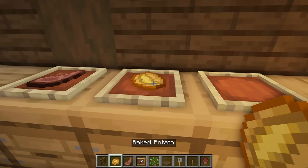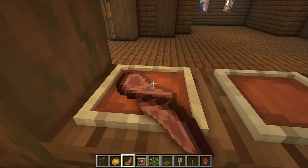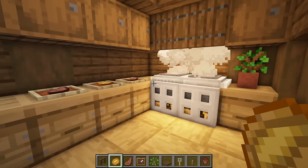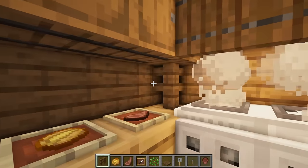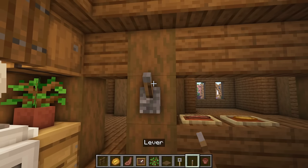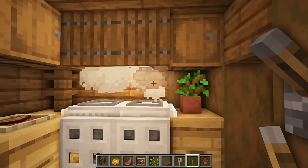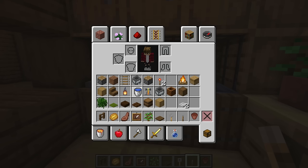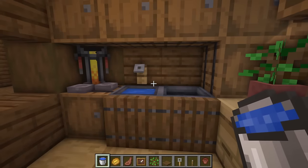Put some food in the frames — jacket potatoes and some cooked mutton — something like that. Do the same for the ones over here. Put in a fence here so it looks like this end of the cabinet is supported; throw one in the corner as well if you want. Put in a little lever here — maybe somewhere to hang aprons for people inside. Grab a water bucket and put water inside the sink; fill one sink and leave that one empty.